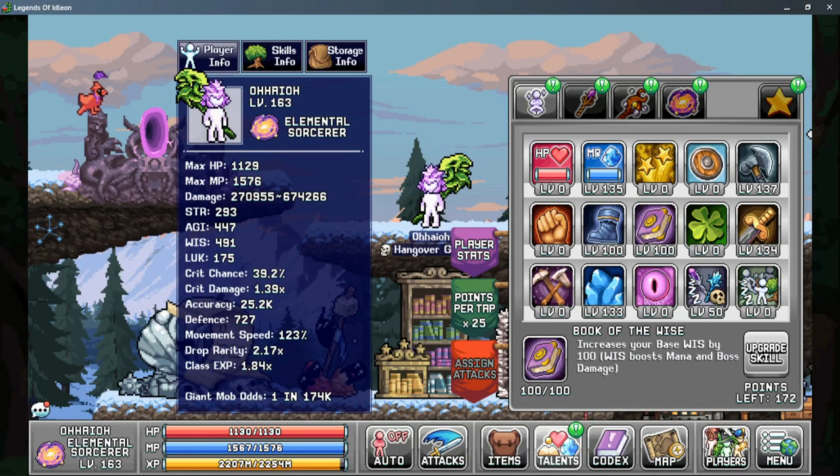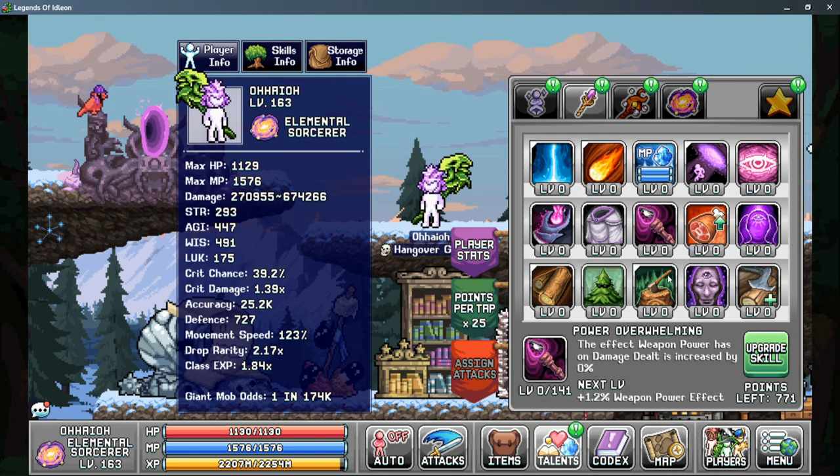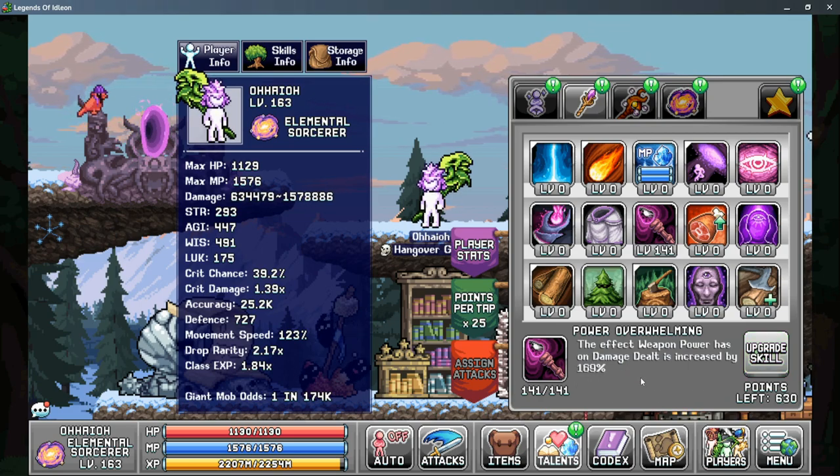With Tab 1 done, let's move on to Tab 2, and our priority gets a little wonky here. Your first priority is always going to be Power Overwhelming, and this is an effect to increase the effect of weapon power on your damage. So this makes all of the weapon power you gain just a little bit more powerful.